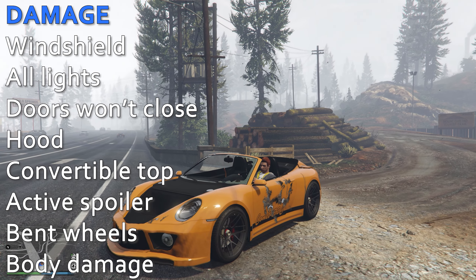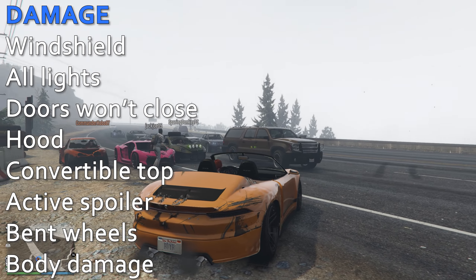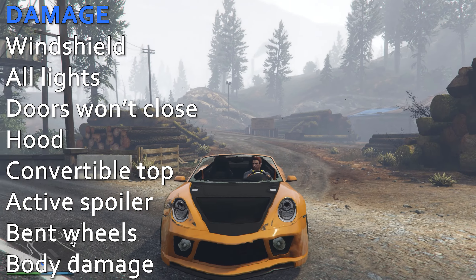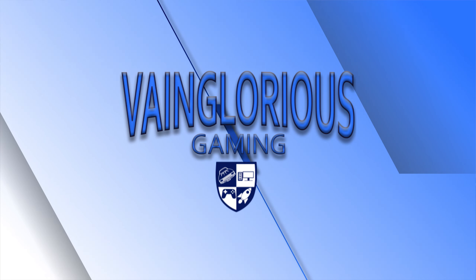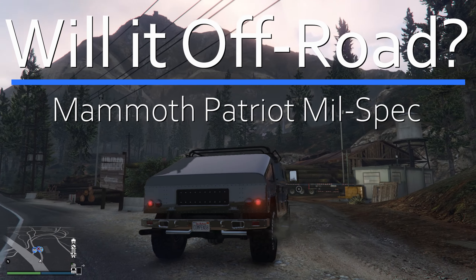We're down in a very hazy morning — one minute 32 seconds. Donkey did clear the wood pile. The windshield is gone, all the lights are gone, the doors won't close, the hood is missing, the convertible top is indeed broken, the active aero also broken — bent wheels and some body damage as well. Commander Hobo's car especially got really banged up. But that's going to bring us to our next vehicle — an odd pairing today, but hey, got to get that algorithm. The Mammoth Patriot Mil-Spec.